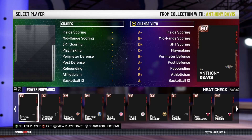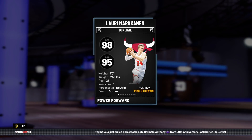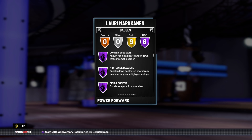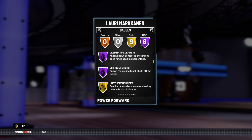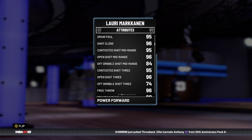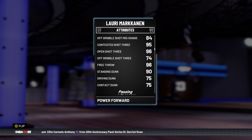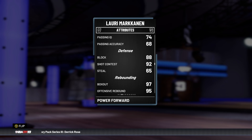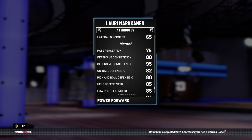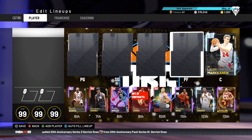At number 5 we have a diamond power forward going for about 7k — it's Lauri Markkanen. He's got 98 offense, 95 defense overall, 7 feet tall, and six Hall of Fame badges. He doesn't have Limitless Range but has essentially every other shooting badge at Hall of Fame level. He's got 96 open shot mid, 96 open shot three, great post game, great post fadeaway, a decent dunk, and an 88 block rating which is crazy for Markkanen. Unreal rebounder, moderately fast, decent lateral quickness, and a serviceable defender. An incredible offensive card.